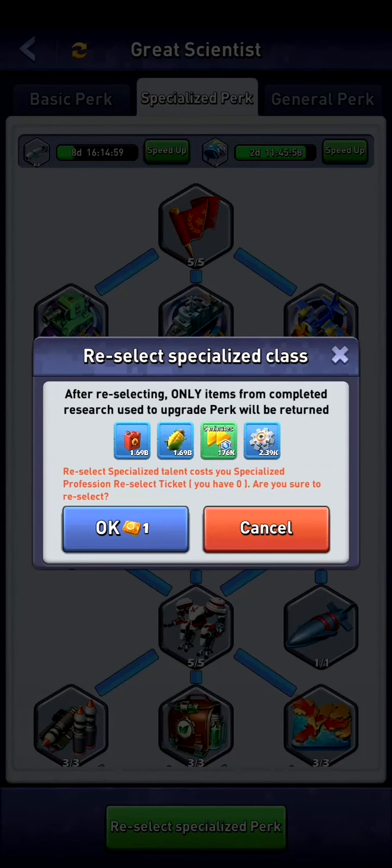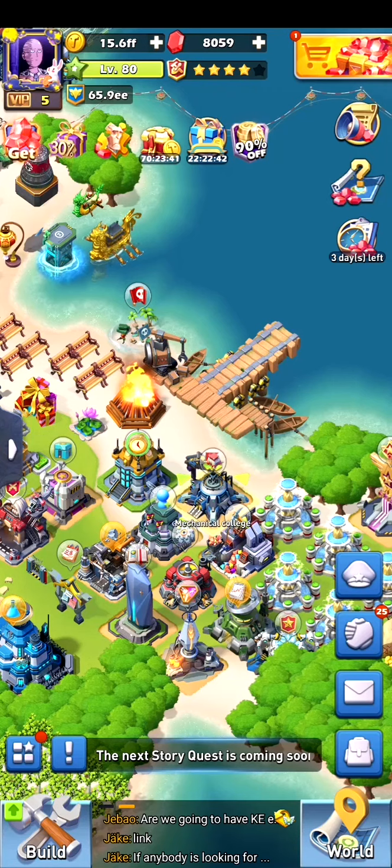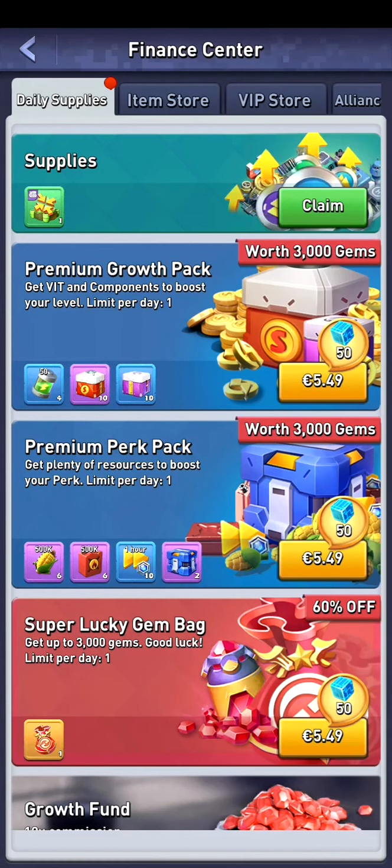That's if you want to switch between Grand Marshal and Tactical Master, or between Legendary Craftsmen and Great Scientist. That's the specialization — and we need an item for it. So let's go into the item store.